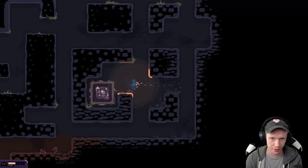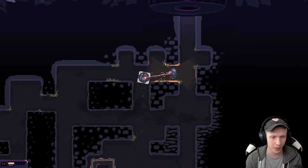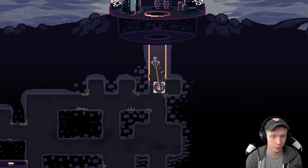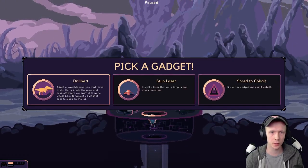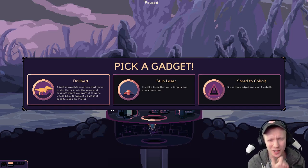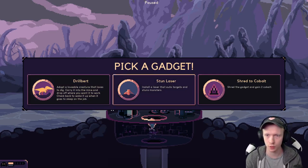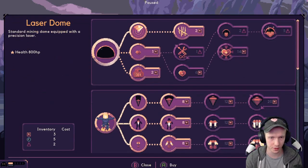What do we get? We get Drillbert, which I've never seen before. Adopt a lovable creature that loves to dig - carry it into the mine and drop it off where you want it to work, check back to wake it up when it goes to sleep on the job. That sounds adorable. But we are on Brutal and I think the stun laser is really strong. I saw a laser that runs out of targets and stuns monsters. If you wanted Drillbert, let me know in the comments. But I think the stun laser is too good to turn down.